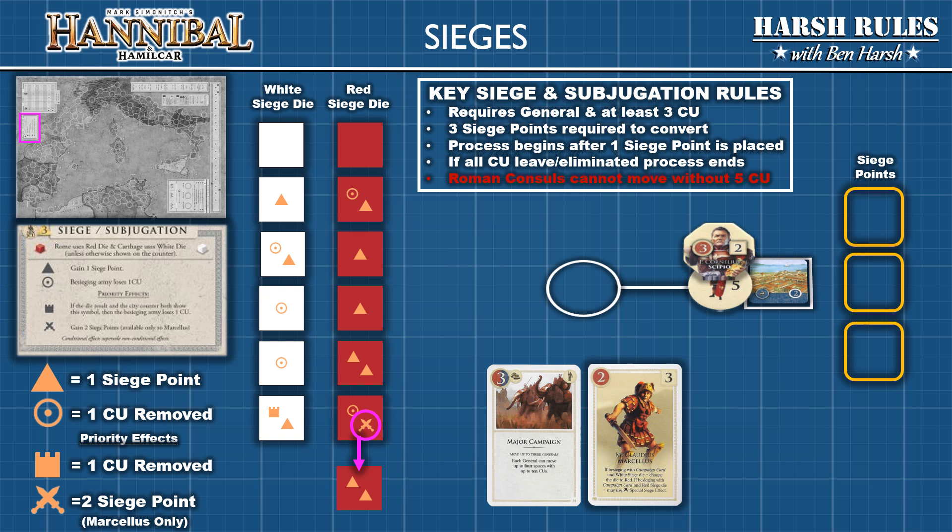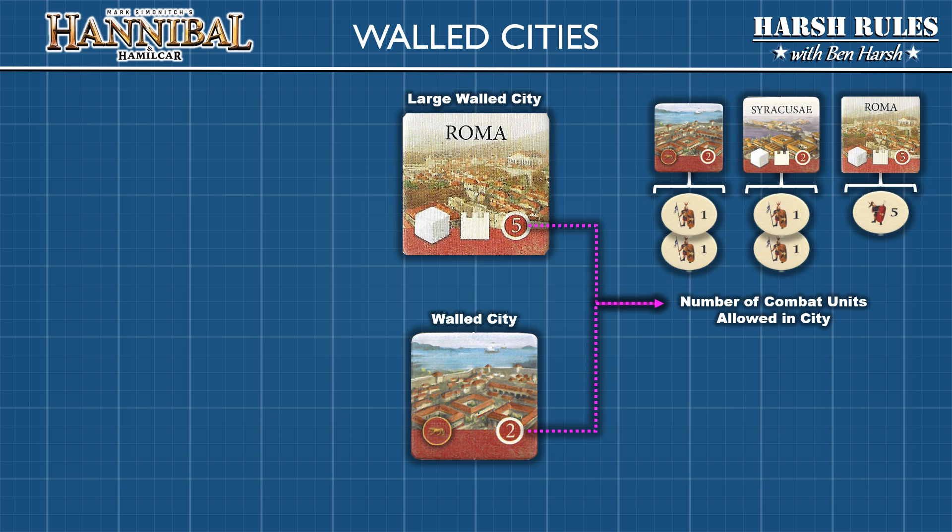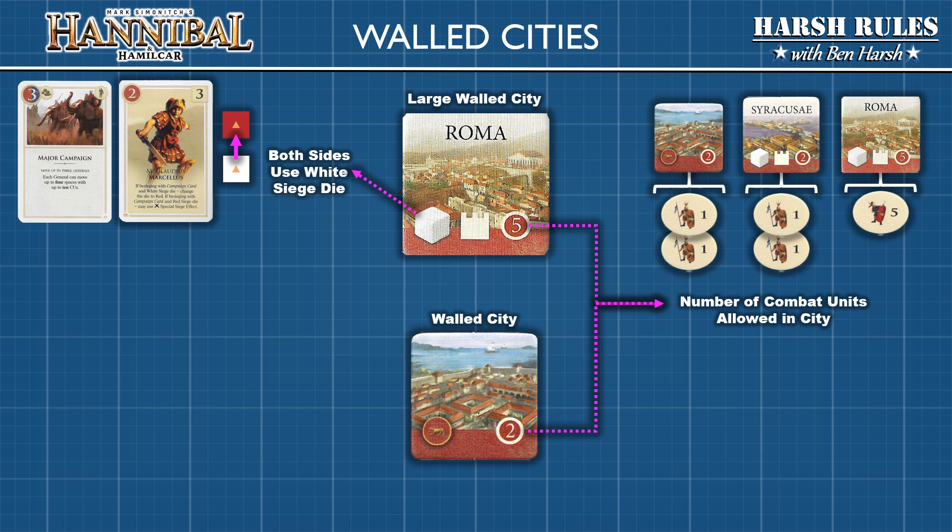Large walled cities differ from normal walled cities in a couple of ways. Normal walled cities can shelter two combat units. The large walled city of Syracuse can also shelter two combat units, while Rome and Carthage can shelter five combat units each. Generals do not count against these capacity numbers. Large walled cities also have stronger defenses: both sides are forced to use the white siege die, meaning Rome loses their siege advantage from the red die. However, the Roman general Marsalis is a siege expert and when leading a siege with a campaign card can still use the red siege die against large walled cities.